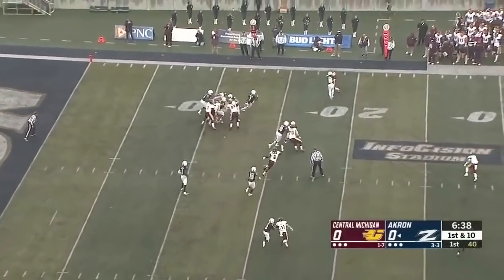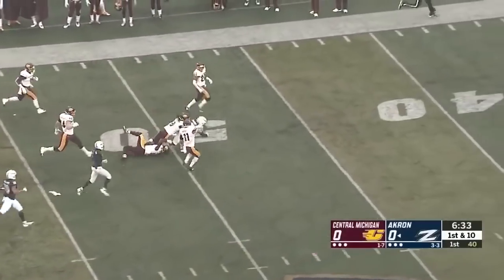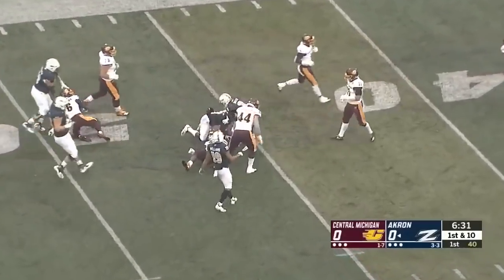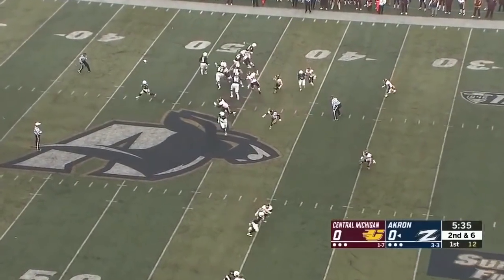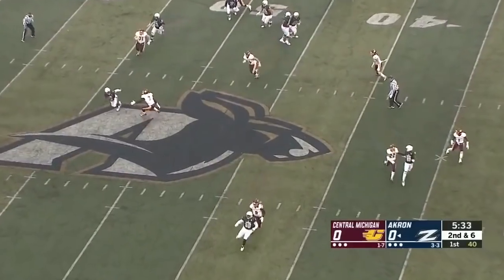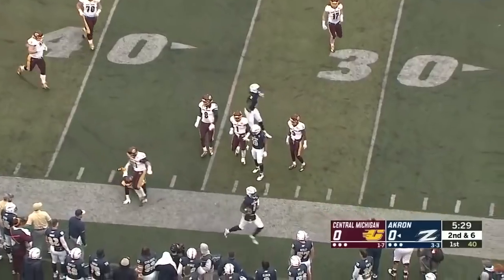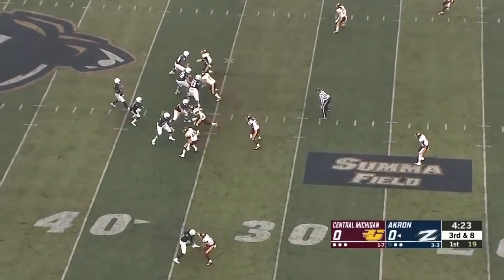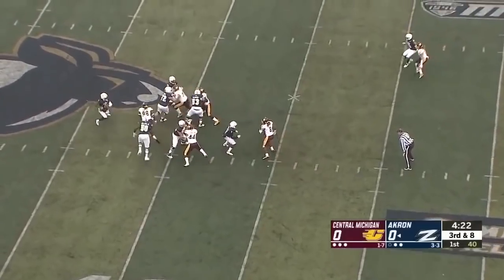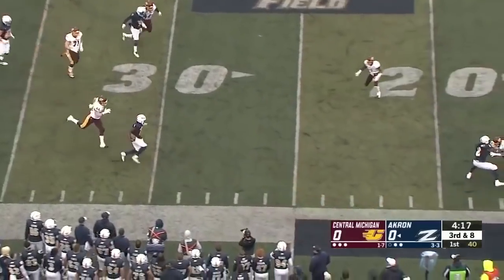This is Van Edwards in open space. Edwards with speed. Van Edwards into Central Michigan. Deltron Sands and the pistol. Nelson off the waggle. Nelson going to use the legs. Depending on the spot, he's very, very close. Third down at eight. Cato Nelson — pocket collapses. Nelson — a lot of real estate.